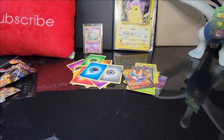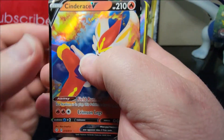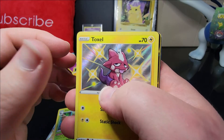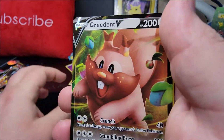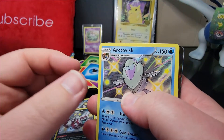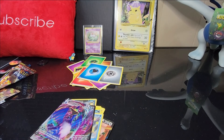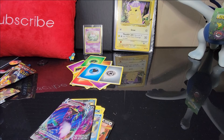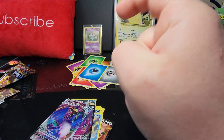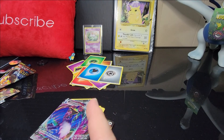Oh man, but that was awesome! Look at what we got from one ETB: a Cinderace V, a shiny Lapras V, a Decidueye, a shiny Toxtricity, a Greedent V, a shiny Linoone, a shiny Zigzagoon, a shiny Arctovish, a Crobat V, and a full art Cormorant VMAX. That's awesome! Anyways, if you guys like the video leave a like and drop a comment down below of your favorite card from this video. I'll see you guys in the next one — peace!